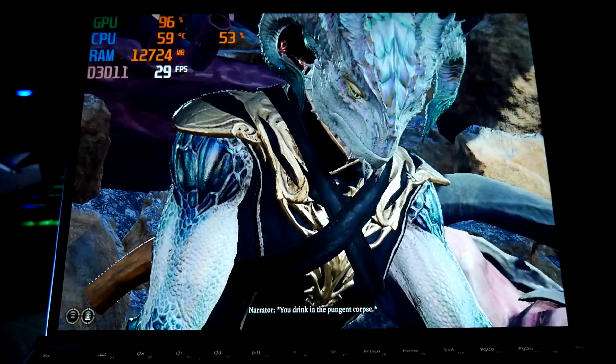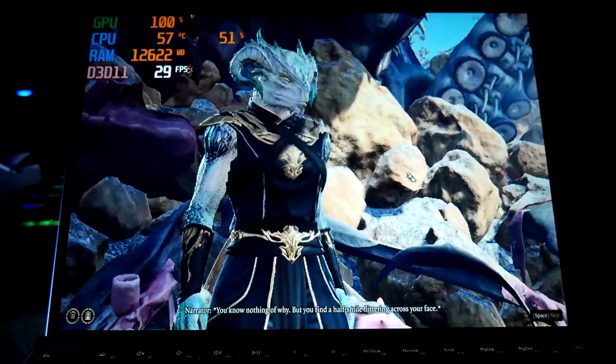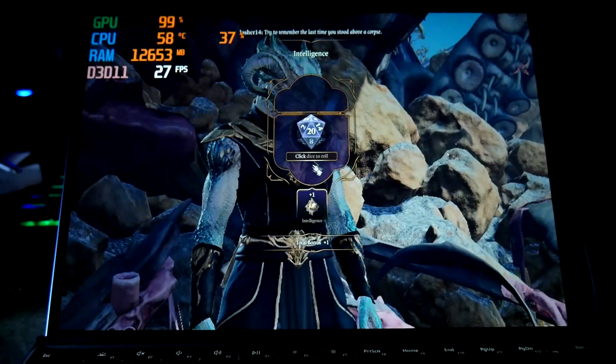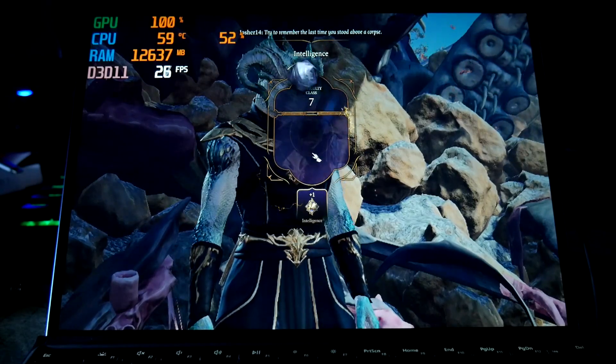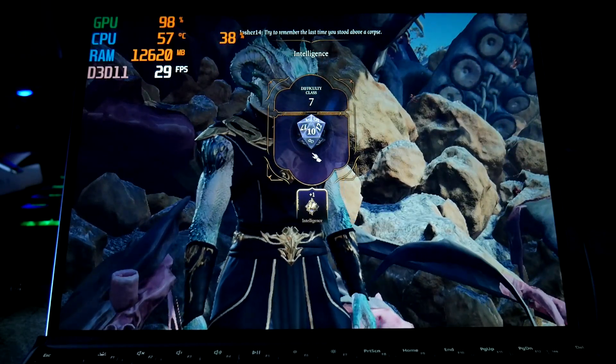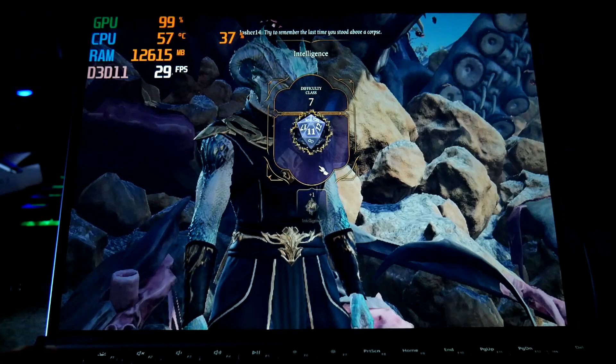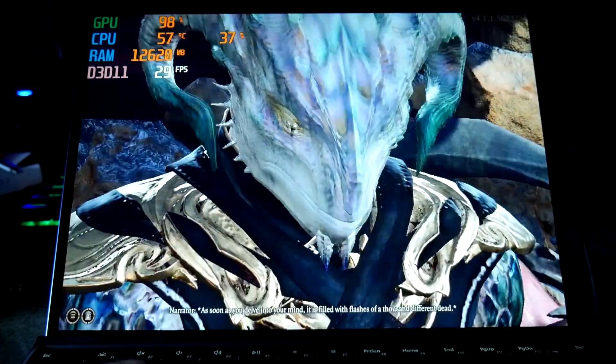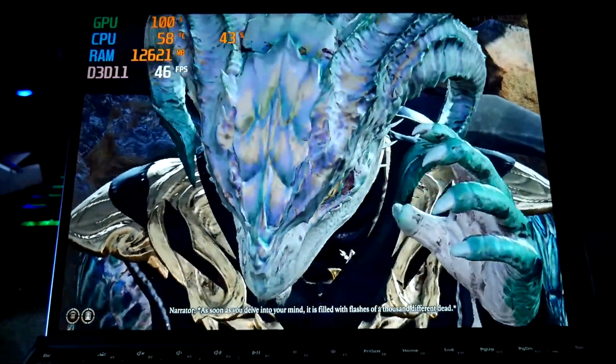You drink in the pungent corpse. You know nothing of why, but you find a half-smile flittering across your face. Alright — intelligence check. Thanks the dice.